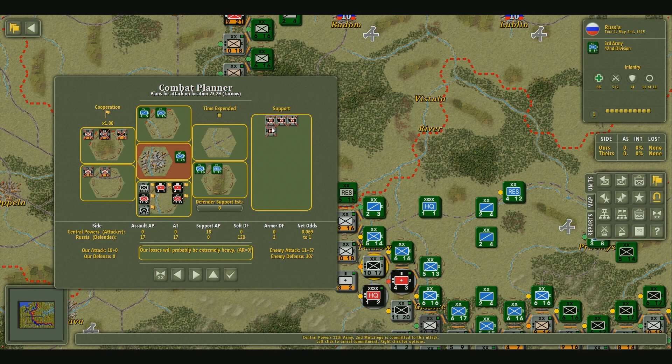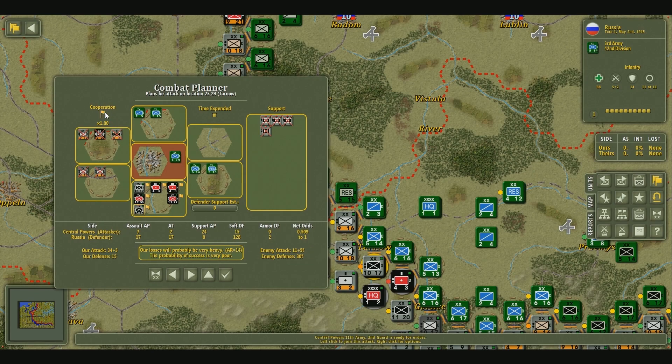We're going to go ahead and left-click on these units to confirm that we want their support. Now we're going to take a look over here — you can see these little yellow flags. What this shows us is the cooperation between the units. Obviously these units are cooperating and getting along quite well. Depending on the kind of war you're fighting, some units may come from different countries or just different divisions, and the cooperation is not going to go so well.